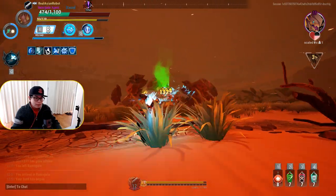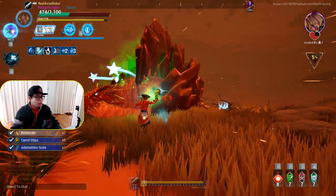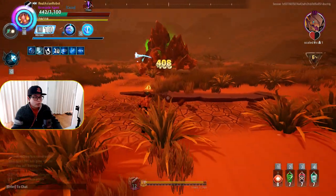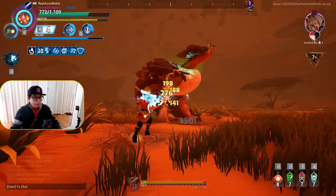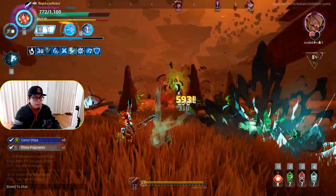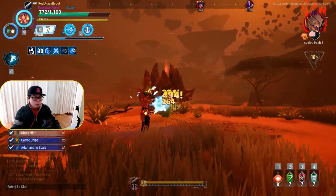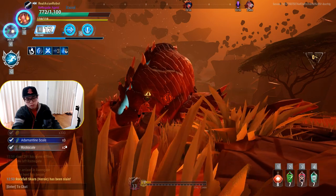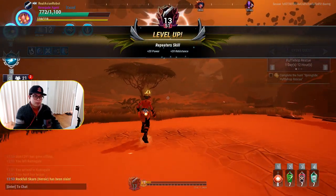Normally you would only fight behemoths three to four levels above you because the XP caps at five levels — anything above five levels you are literally not going to get any value out of it. Be very aware of that, because a lot of folks try to go ham but don't realize it's not going to help them. Get used to dodging and just focus on a single part. Not only will you break the part enabling you to stagger the behemoth, but you'll kill it very fast.